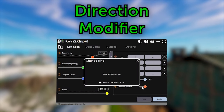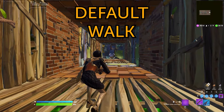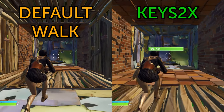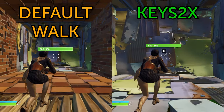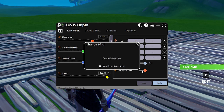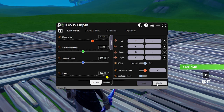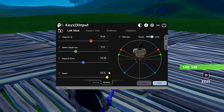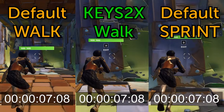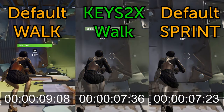The last thing to change is a bit advanced, but I'll explain it. When you're crouching, if you press your sprint key you'll walk quieter but also slower. We can use Keys2x to walk quieter while still moving almost full speed. To do it, go to your binds in Keys2x and enable direction modifier. Set the key to whatever your sprint bind is. Then go to the modifier tab and set all the angles the same, but set speed to 94%. This makes it so you walk at the same angles but at 94% speed instead of the 50% Fortnite does by default.